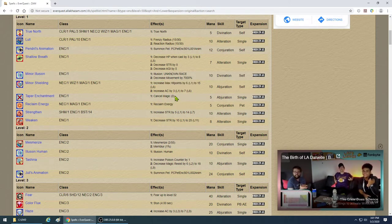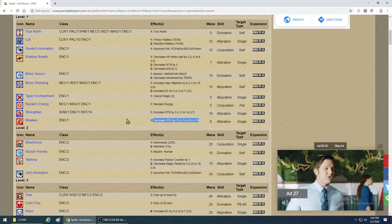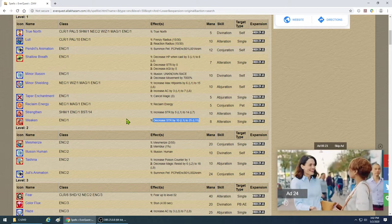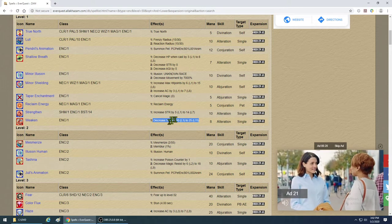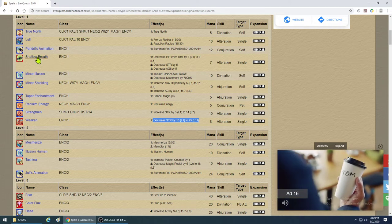Taper Enchantment basically takes a buff off a monster or takes a debuff off you — also very good to have. Reclaim Energy gets mana back from your pet; it's hardly worth it, but these are so cheap you might as well get them. There's also a spell that decreases a monster's strength by 10 to 25 — strange but it does work in the early game when stats matter, and can take off 10% of their damage.